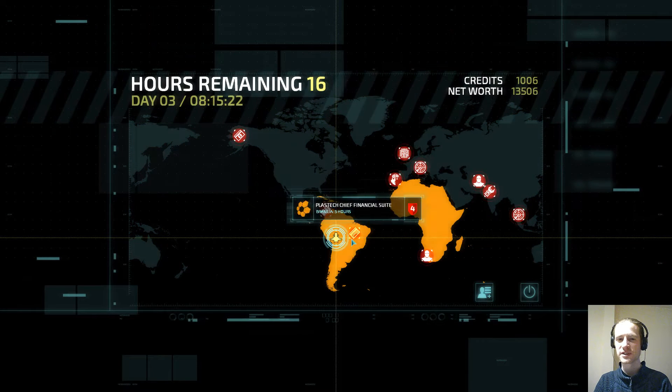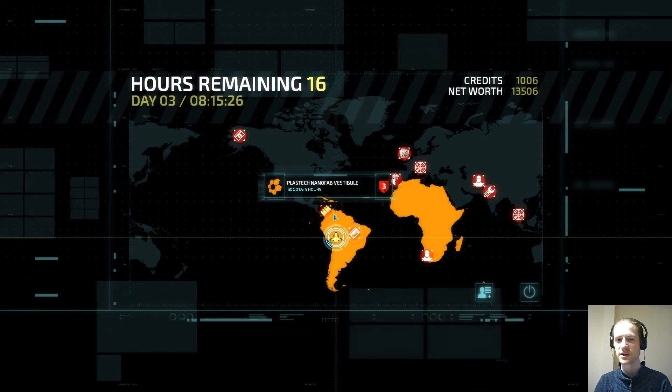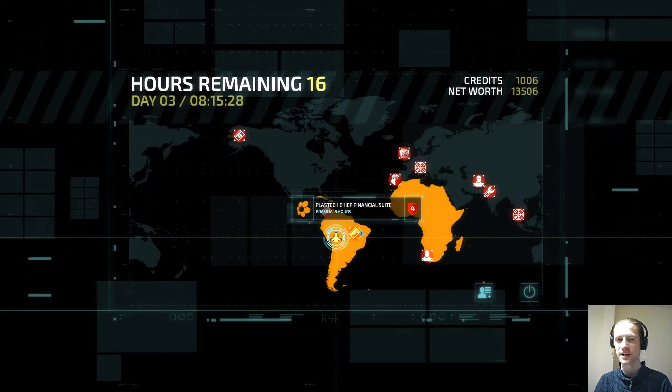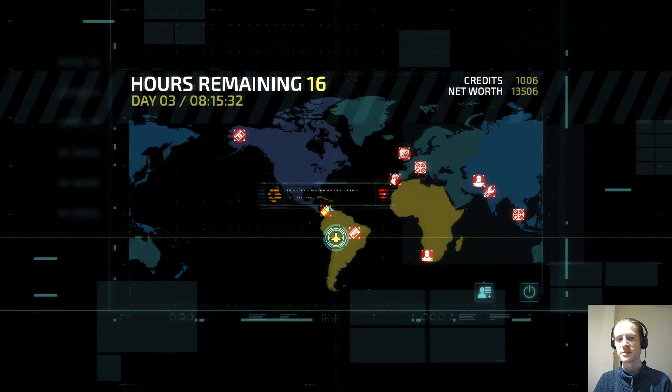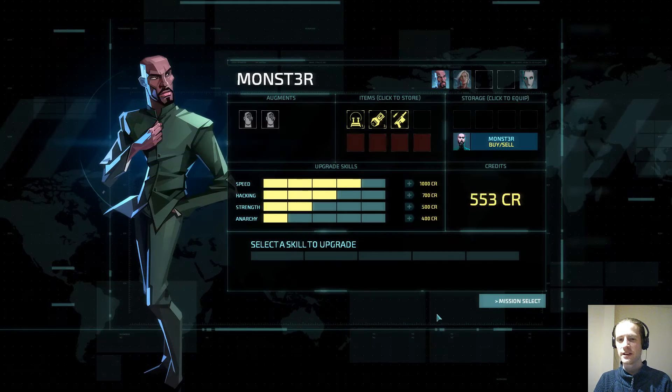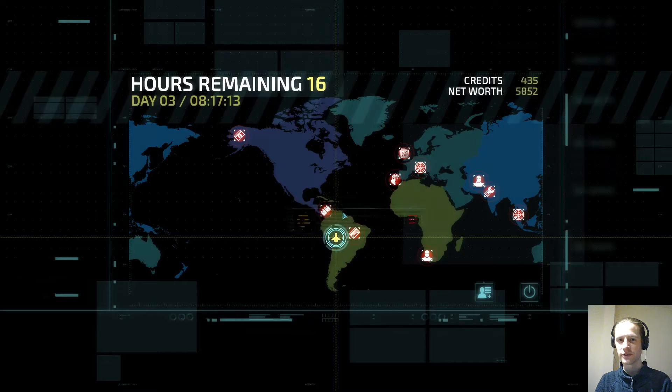It's not clear whether I want to go to the Nanofab or the Financial Suite. I guess we should go to the Nanofab because this one is four-guarded. They're both five hours away, so we can save this money to go into the Nanofab. Is it worth upgrading anything else before we go in? Probably not — let's just go.